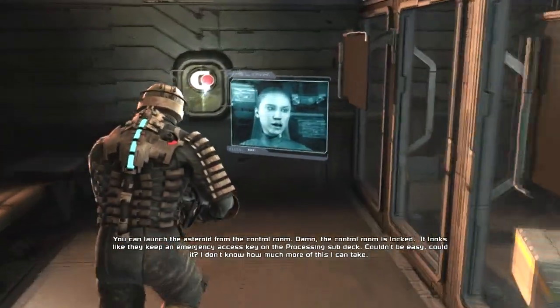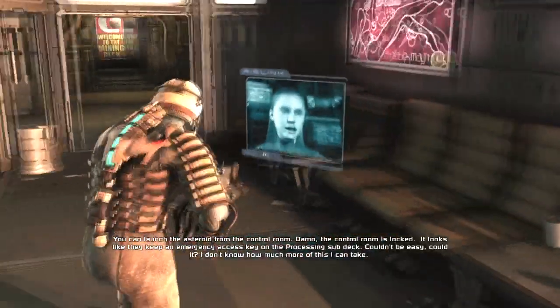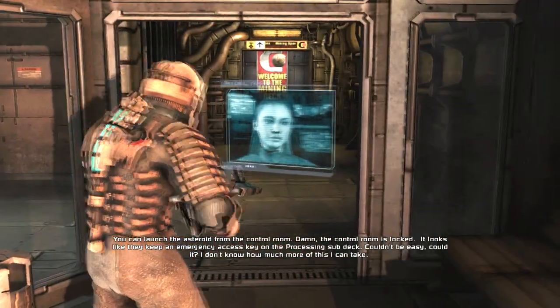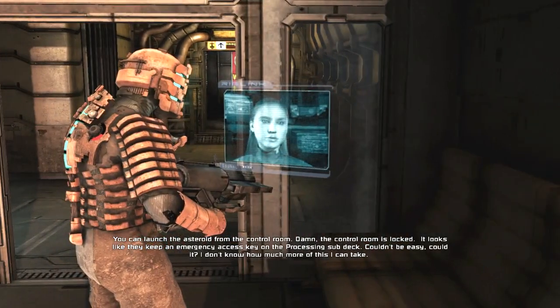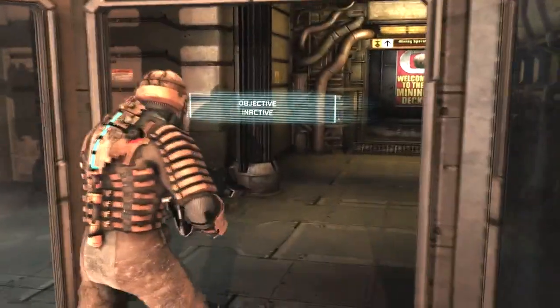Damn, the control room is locked. It looks like they keep an emergency access key on the processing sub-deck. Couldn't be easy, could it? I don't know how much more of this I can take. I don't know how much more of telling you what to do I can take.